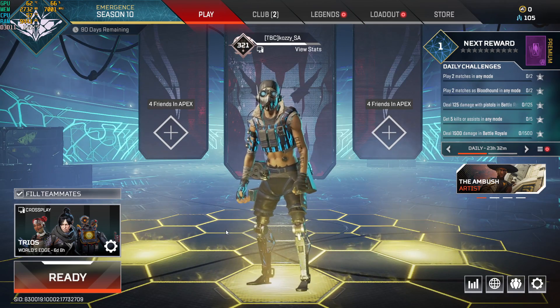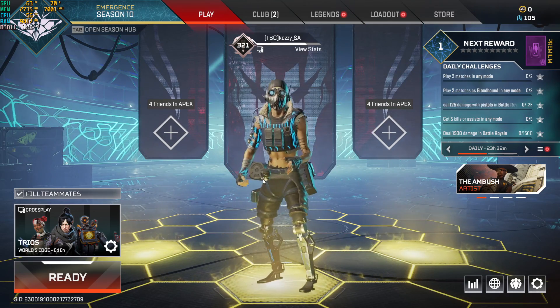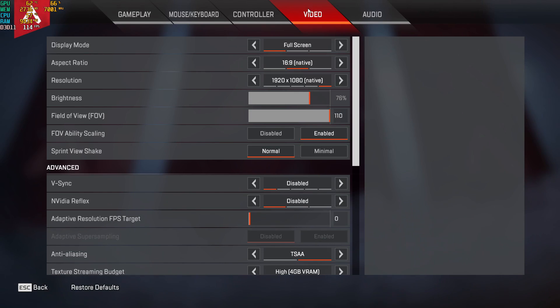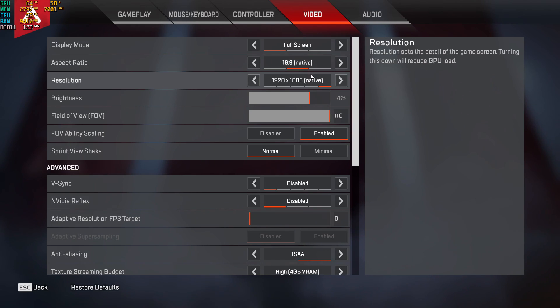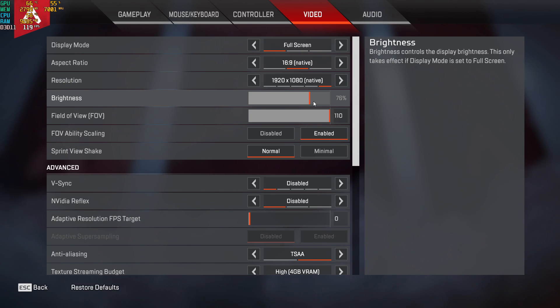Now we're inside Apex Legends Season 10. Go to the settings icon and then Video. Play the game in Full Screen mode — do not use any other mode as you may get FPS loss. Keep the display mode at Native and set your resolution to your monitor's native resolution: 1080p if you have a 1080p monitor, 720p for 720p. If you're running 4K I highly recommend dropping it down to 1080p to gain more FPS.